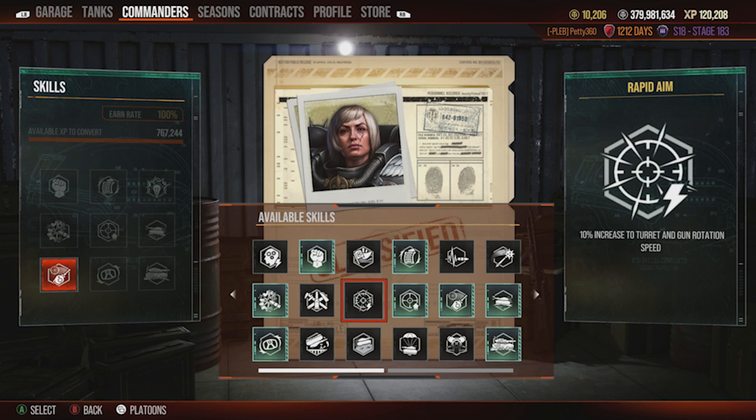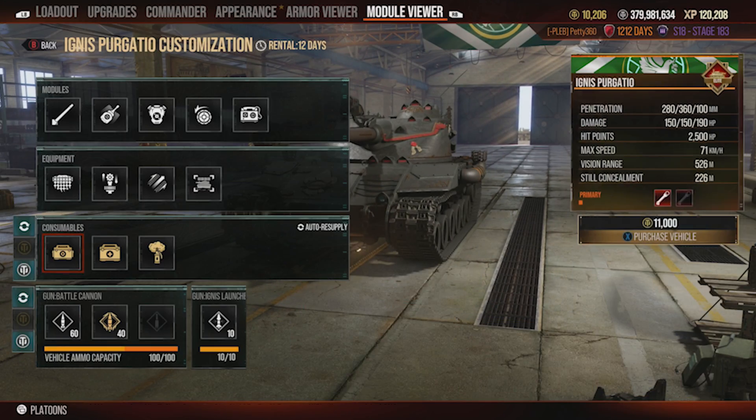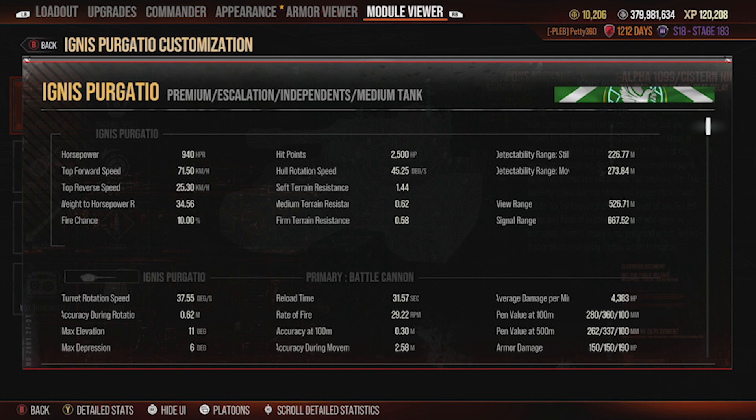Those are just my recommendations — it's down to how it suits your play style. Looking at the fully equipped stats: we're up to 71.5 km/h top speed, reverse speed up to 25, hull rotation now at 45 degrees a second, better ground resistances, and 226 meters of still concealment. You could knock that down to about 240 with Silent Driving, which might be worth running over Snapshot.